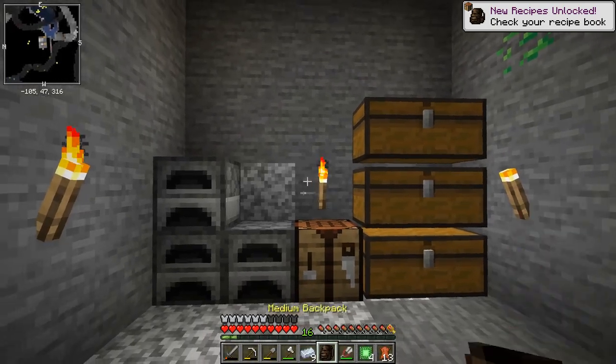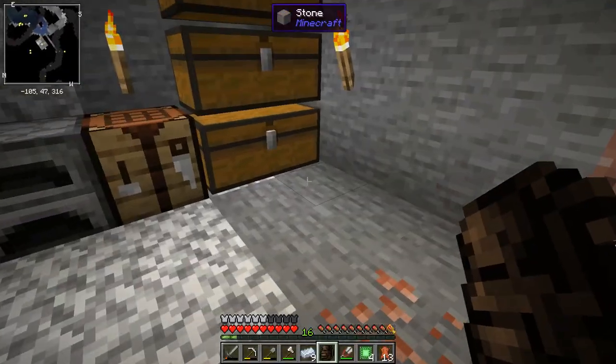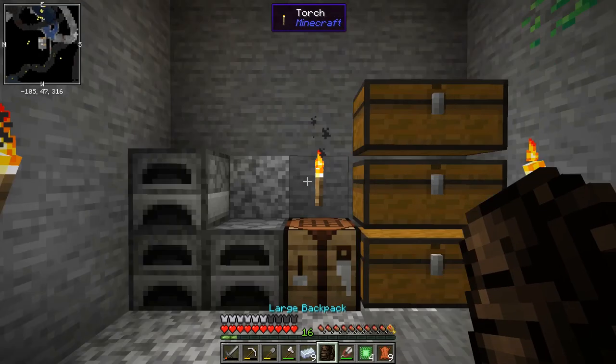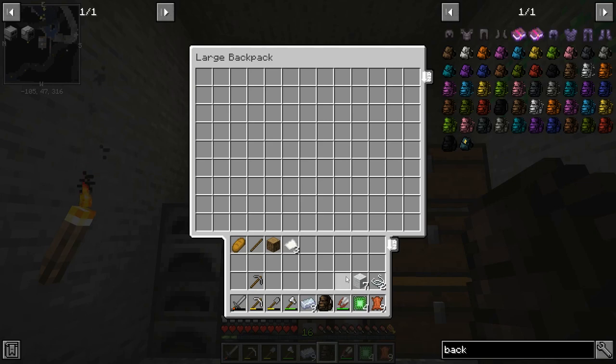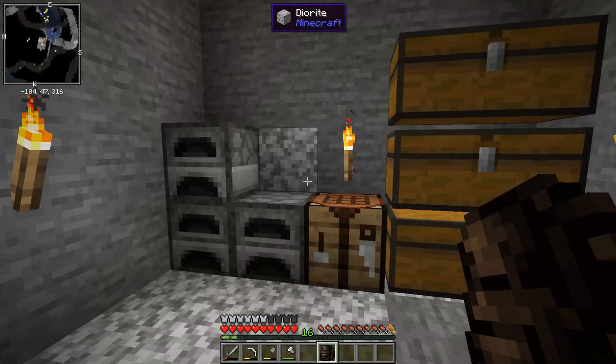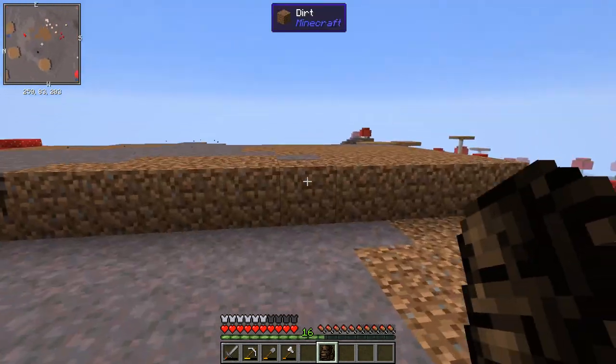Right, let's have a look - yeah, that's the same size as a double chest. And I think the large one is really crazy, so let's have a look at that. Yeah, look at that - so if I just shift-click and drag all these in, that should be good. Let me get all this packed up and we'll get back over to the mushroom island.